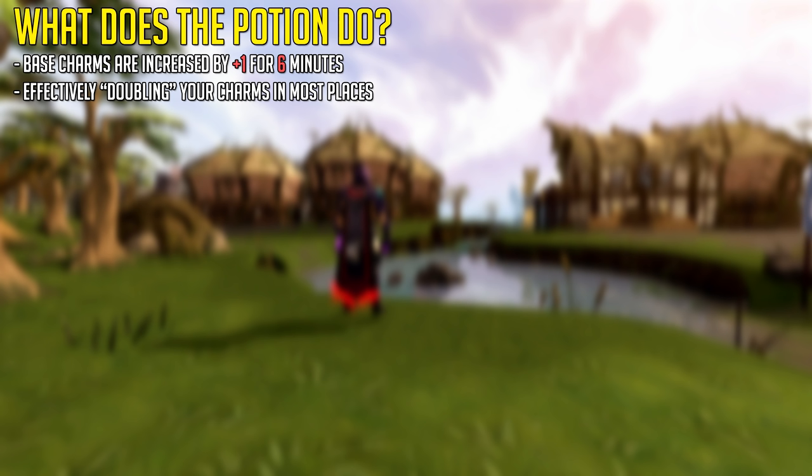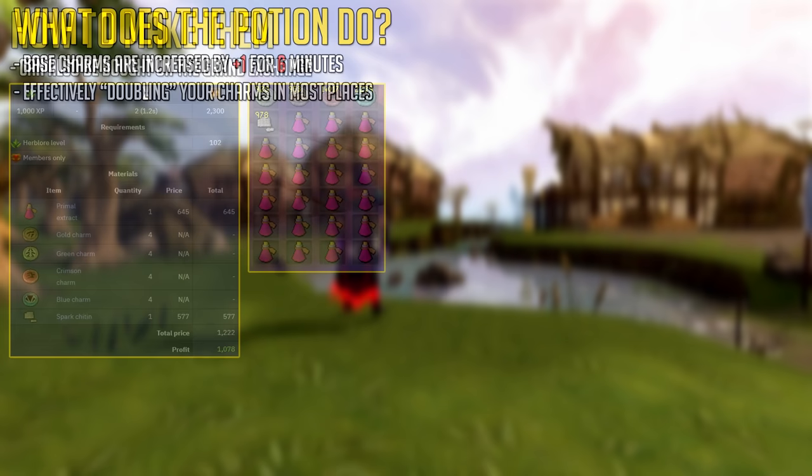This means any monster that drops one charm at a time, like Aberrant Spectres, Hellhounds, Water Fiends, and so on, pretty much give you double charms. And that is amazing if you're trying to save up charms for 99 or 120 summoning.